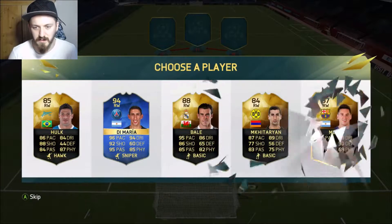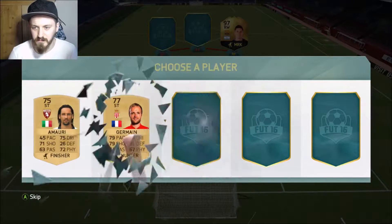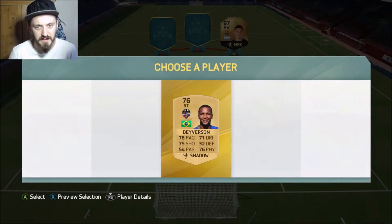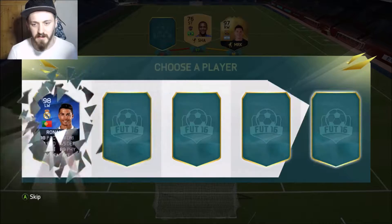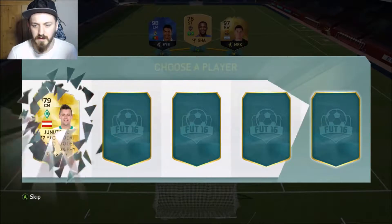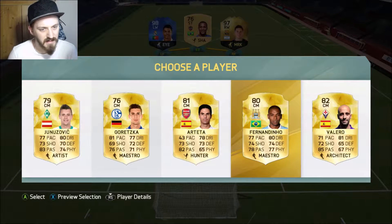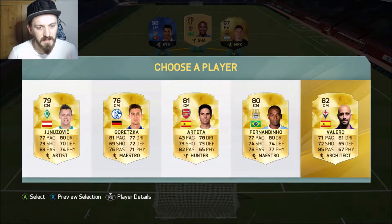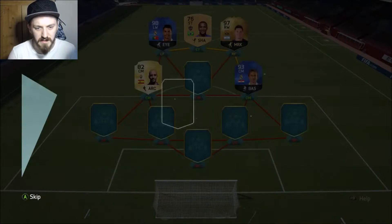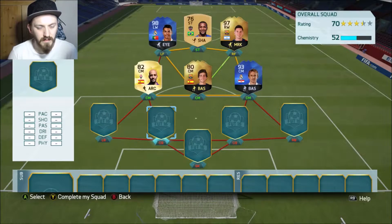We'll take this guy just because he links in. 98 Cristiano Ronaldo — don't mind if I do! Michael Arteta is still playing — Fernandinho 80 rated. We'll take Boljan Valera just for Spanish links if we can get one — we're doing Sergio Roberto at left back.